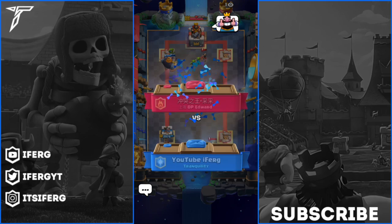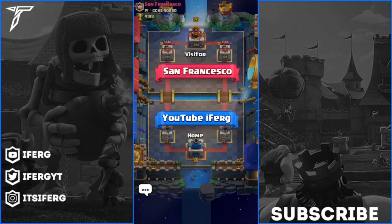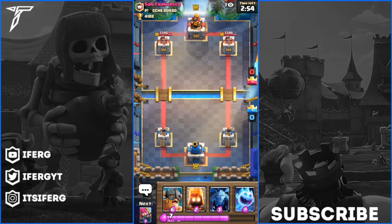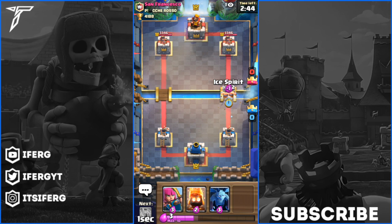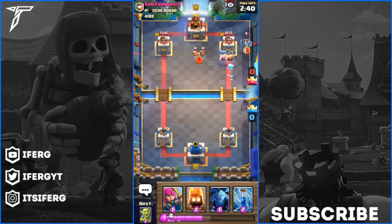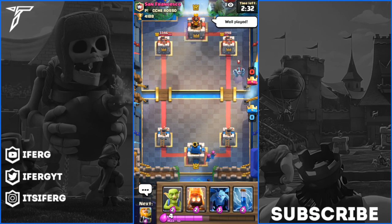Without further ado guys, let's get into the fourth and final game of today. I keep saying 'replay' instead of 'game' - I'm just so used to replays now. I'm actually playing live, it's so weird. So we're going to go ahead and drop the Elite Barbs down right here. No way did this guy just let that happen - we got so much damage off his tower right there. Unfortunately he did not have a counter or he was too late. This guy is level 12 so it is going to be an even matchup.